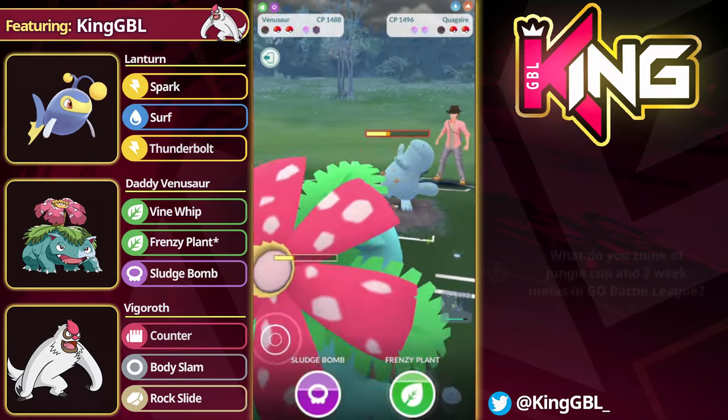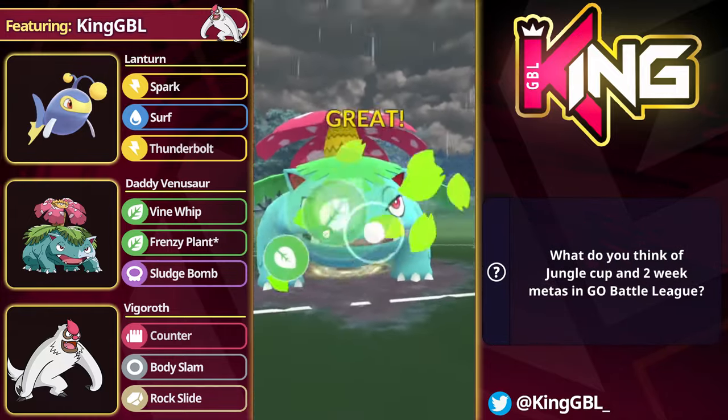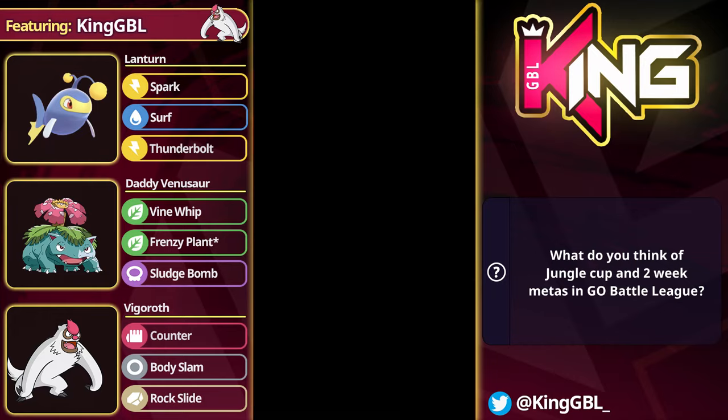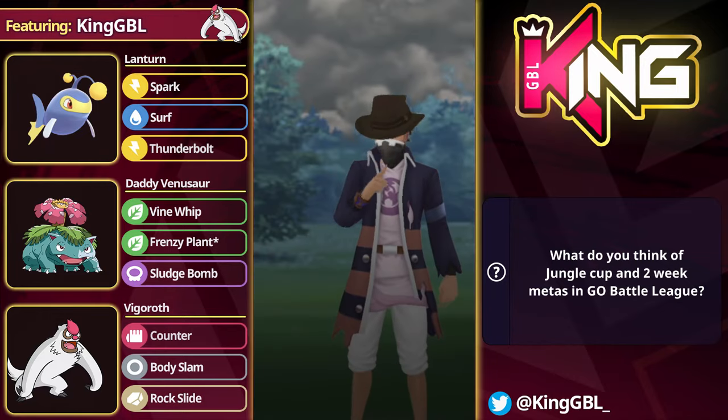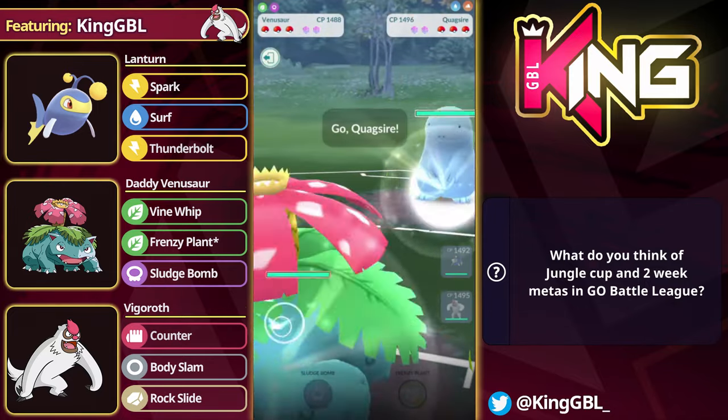I am using Non-Shadow Venusaur. The Non-Shadow is a little bit better into things like Vigoroth — you actually do win that matchup pretty comfortably, because you can tank a Body Slam and basically Frenzy Plant them and farm them down, whereas they cannot really afford to tank the Frenzy. Otherwise, they will get farmed down.